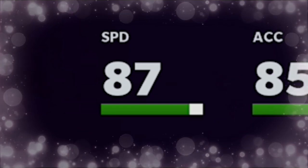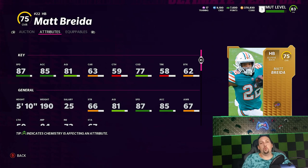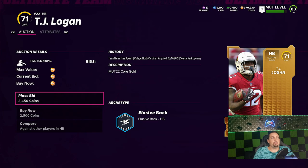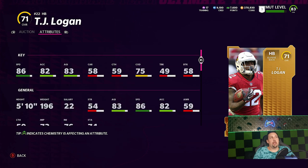When it comes to running backs and most skill position players, speed is all you need — it's really the most important thing. If you run into a solo where you have to get a 50-yard run on one play and you don't have a fast enough running back, you're never going to get it done. A player like Matt Breida would be perfect — he's a gold 75, with 87 speed and 85 acceleration. The problem is the cheapest card I could find was around 8k.